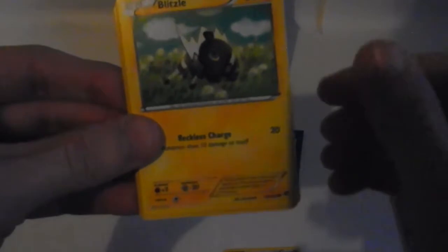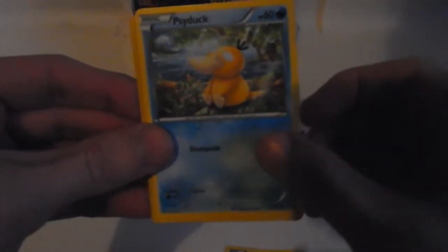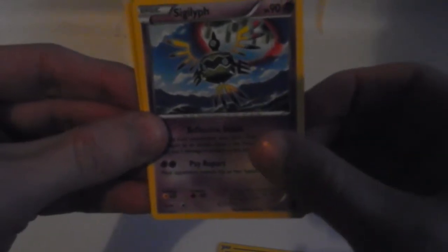Next pack: Furfrou, Blitzle, Shellder, Psyduck, Phantump, Delinquent, Reverse Ralts, Roggenrola. The reverse is a Croconaw. And the rare in the pack is a regular rare Ferrothorn, non-holographic of course.